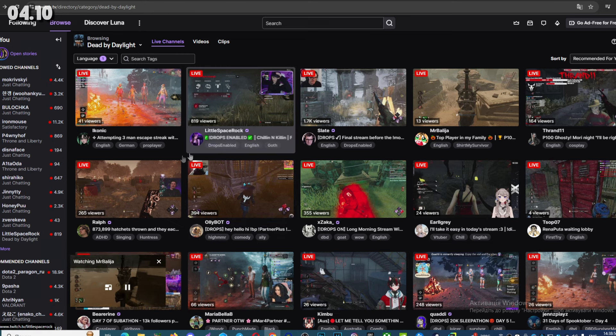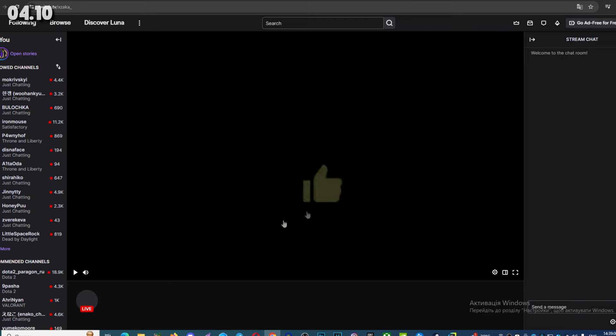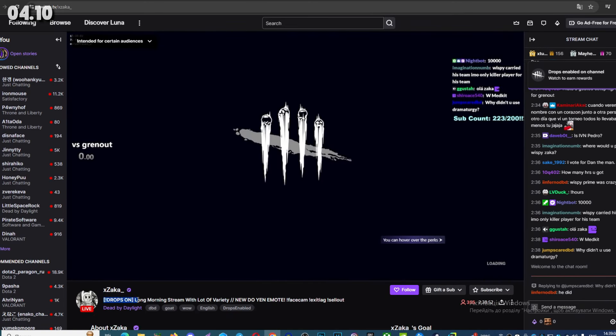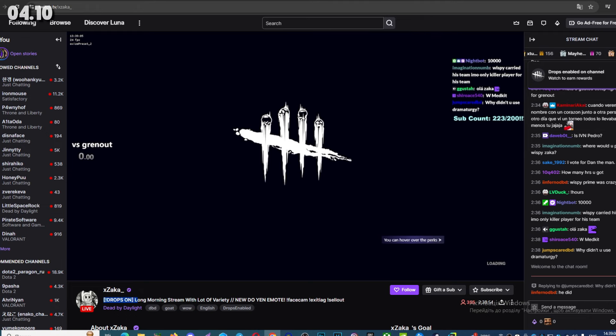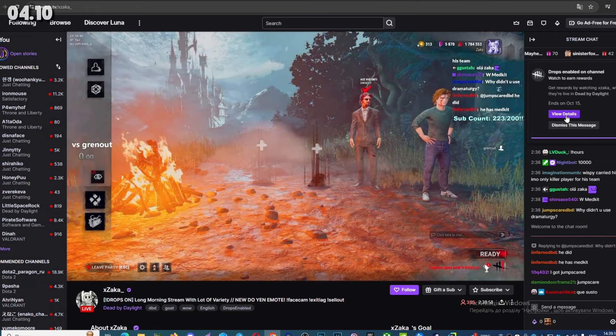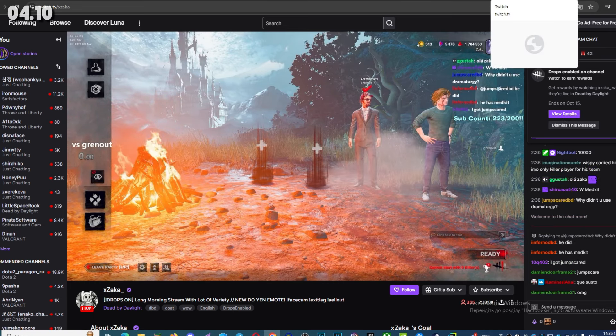First of all, you need to log in to Twitch and connect your account, because in this way you can get Twitch drops. To get these Twitch drops, you need to open any streamer which has drops on. You can check it in chat if they have drops on — they also always mention it in the name of their streams.